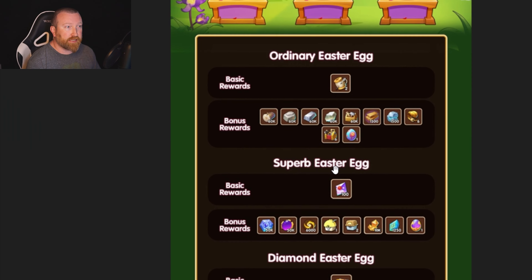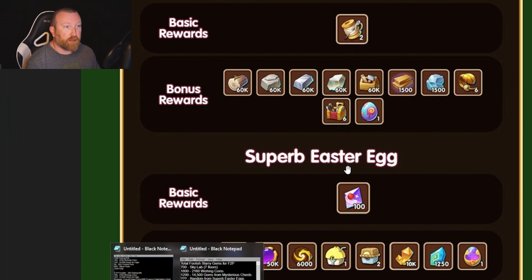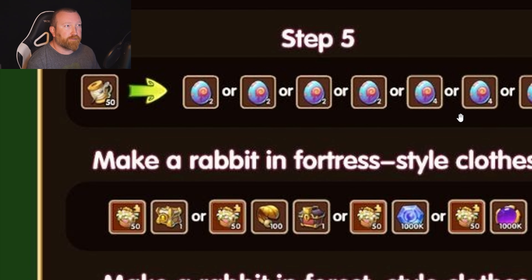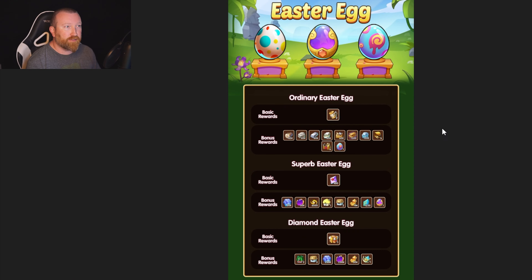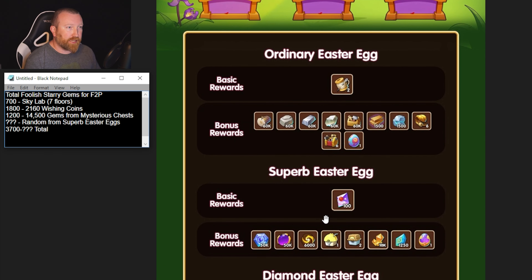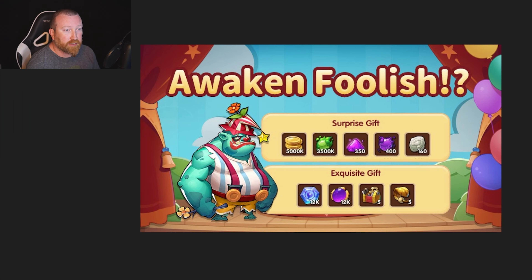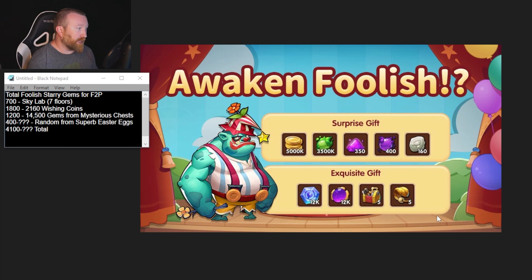The only other source is the random eggs, because if you do get the egg upgrades, you're probably going to get anywhere between four and eight of this tier of egg, which means you'll be able to get some of these foolish starry gems as well. That's completely random, but four is guaranteed, so it's roughly 400, making the total around 4100 — which essentially means you have a grand total of about 41 awakenings on this foolish event.